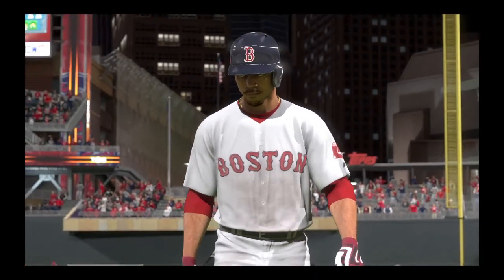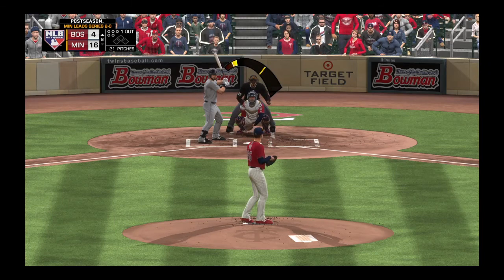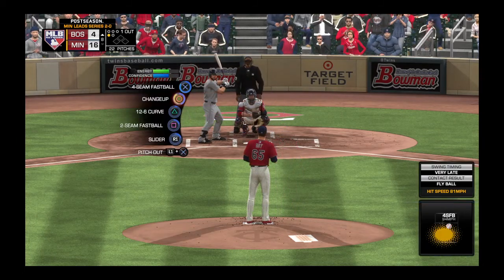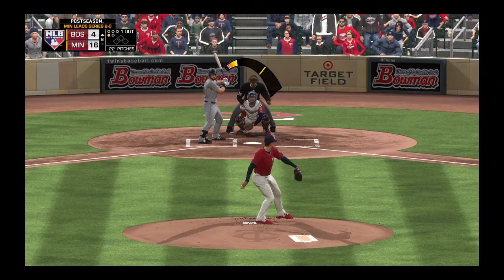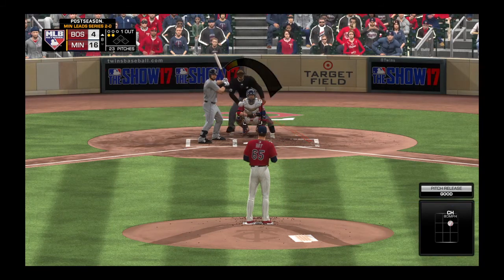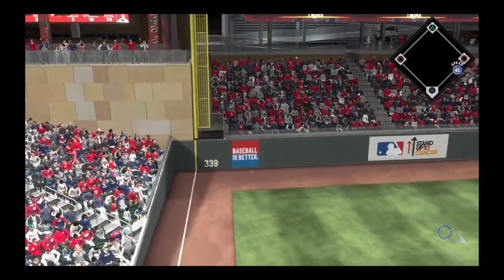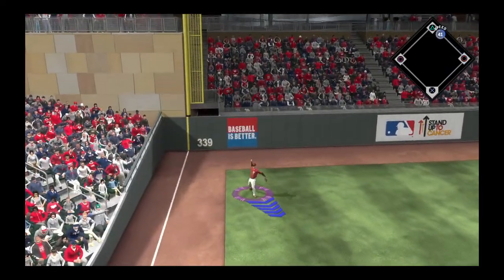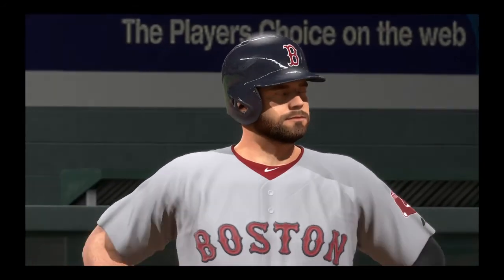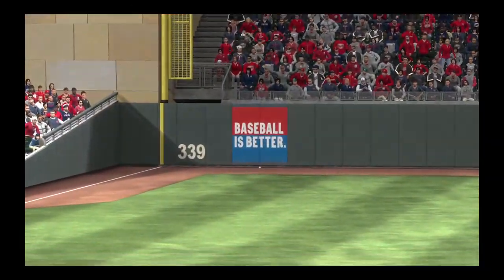First baseman Mitch Moreland — stepping into the box. In his career against this pitcher, not a big sample size, 0-for-1. Ball hit high and foul down the left field line, strike one. He wants that one back — was just a little bit late on it. In there and he's ahead 0-2 now. Line drive to left — a screaming base hit, his first of the night. He's through first and hustling for second. He'll pull into second with one away. He almost blew that fastball by him, but Moreland shows some quick hands to catch up to it and drive it down the opposite line — a nice two-bagger.